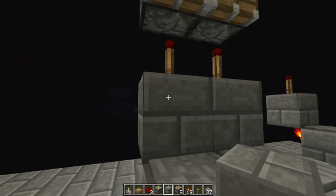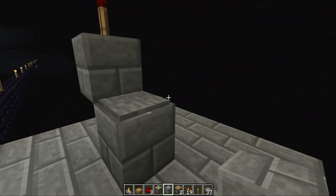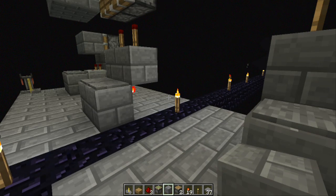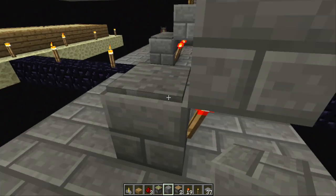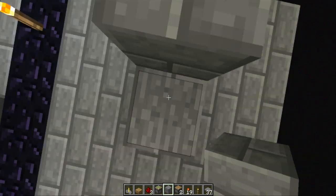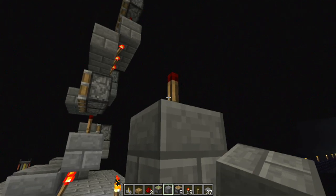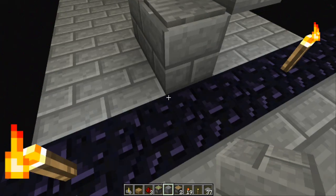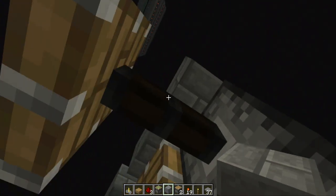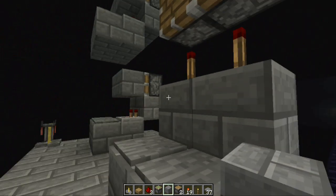So here's the design I'm working with. This piston pusher design was originally made by EthosLab — I'll put a link to his video in the description. Pretty much how it works is Endermen will spawn right here on a pressure plate. They invert this torch and turn this torch on. This torch turning on activates pistons that are placed at the Enderman's head level and will push them down.